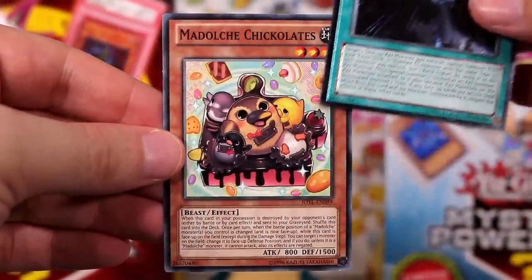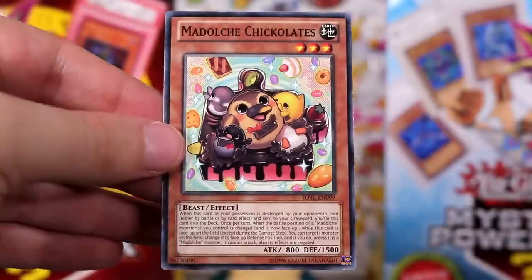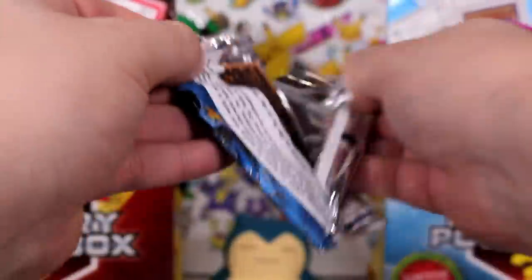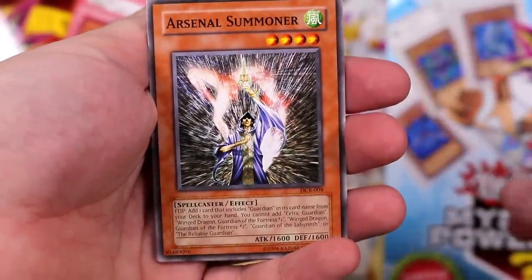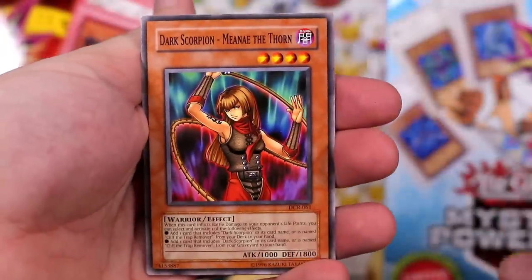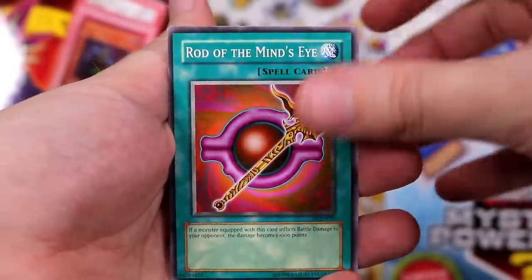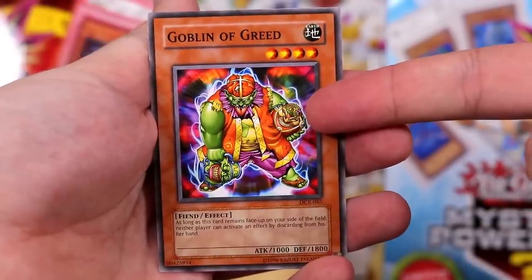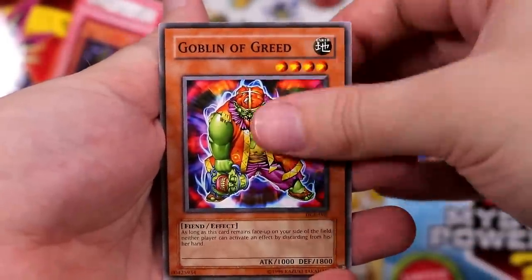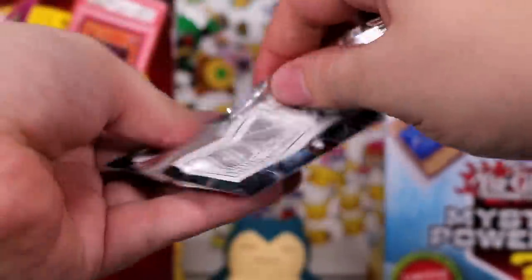Madolche Chickalite — I'm having a stroke. It's actually not bad opening up a couple of these boxes, you get a lot to look at. Gravity Axe Growl, Arsenal Summoner — you got this little dude. Dark Scorpion Mean Ana the Thorn, and then a holographic name — Rod of the Mind's Eye. That looks like some retro YuGiOh. Goblin of Greed, he's holding the Pot of Greed. Blindly Loyal Goblin — I don't mind some goblin cards. Another pack, Judgment of the Light.